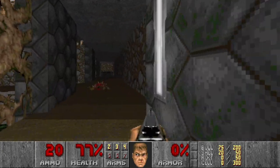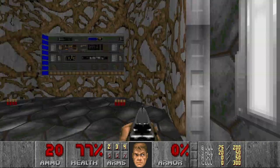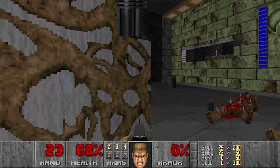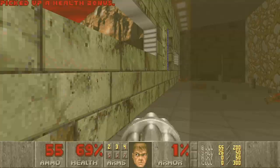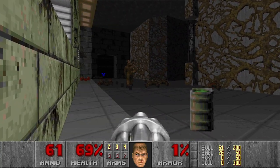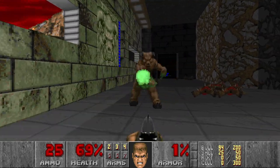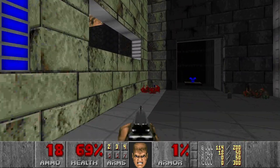Now we can grab the yellow key, but I will wait a bit. Let's go here first and explore and kill some enemies. Yellow door — nice. Let's use the chaingun here. Oh no, a baron! Come on, get over here. It will speed up the process a bit — or maybe not, considering the time I wasted trying to get the baron closer to the barrels. Come on, die already.